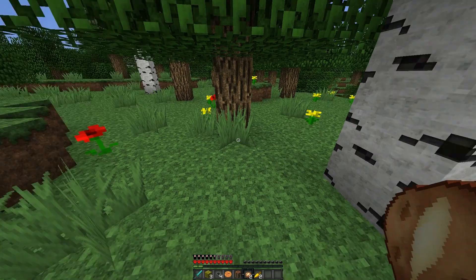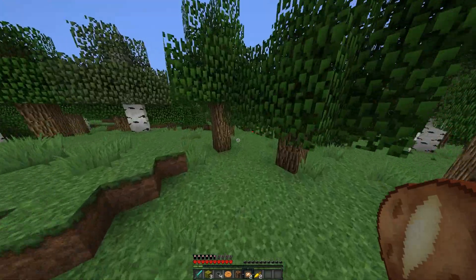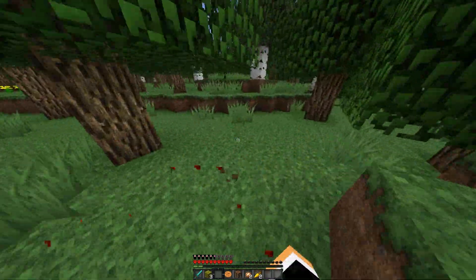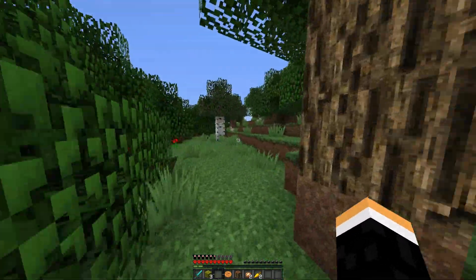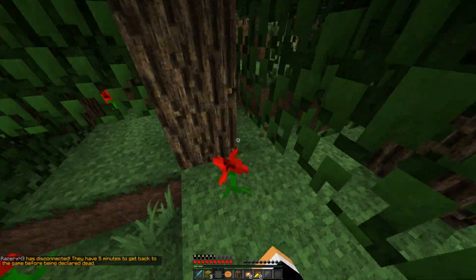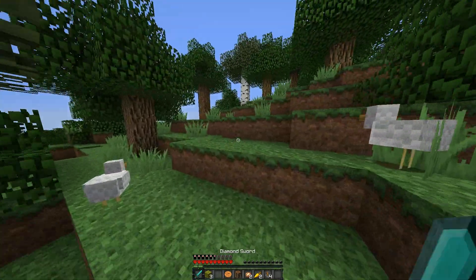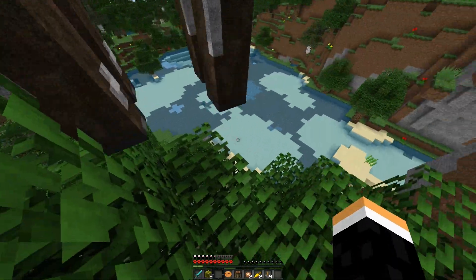Lapis — we might actually need that in case we want to enchant, because I don't know if this is a 1.8 server or not, so it might just be good to hold onto lapis. I don't want the super useless items. Hopefully no one else has that much of an advantage either. Come on, all I really need is diamond blocks — I can turn those into whatever I want. At least I have a diamond sword at the minimum. There are some more flowers over here I might try to grab.